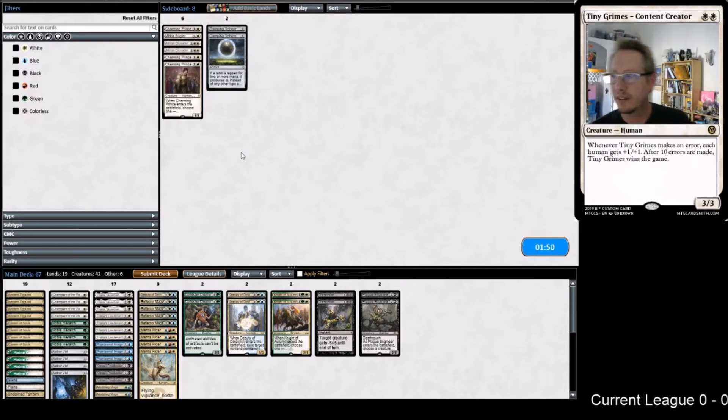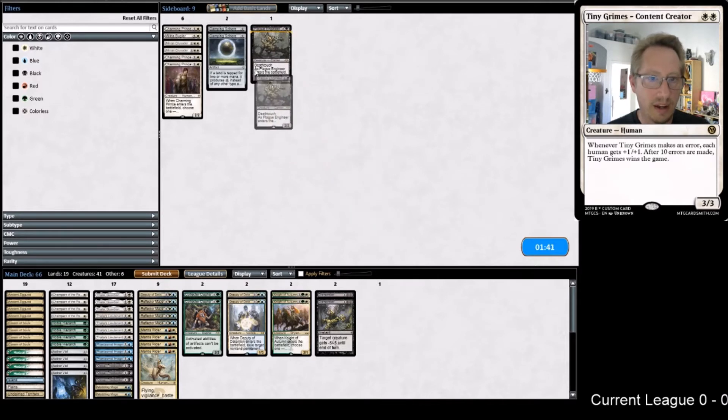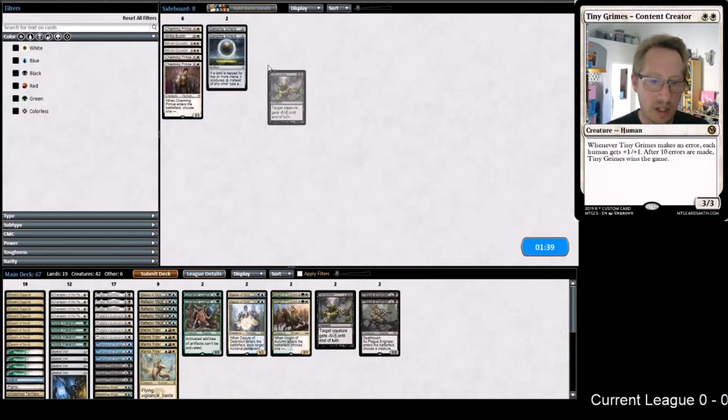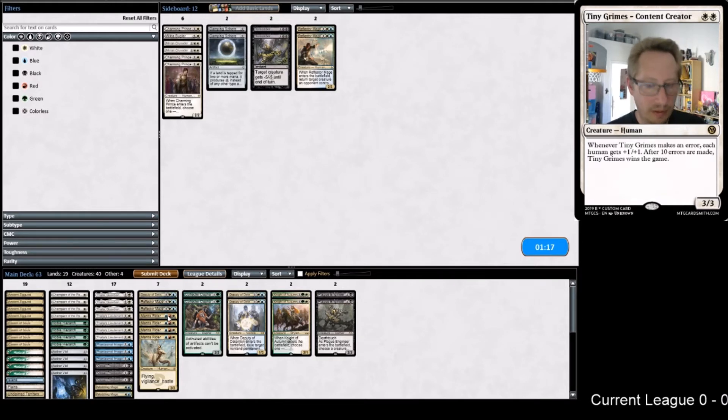Seven more cards to sideboard - holy jesus. Maybe that's why he's not putting in Plague Engineers - it's like how much room do you have? I'm not putting in Plague Engineers, definitely putting in the Dismembers. The thought there is we already have the Deputies to grab Urza. There's really only Urza as the big dude we're trying to hit. Three more cards to figure out - lordy.